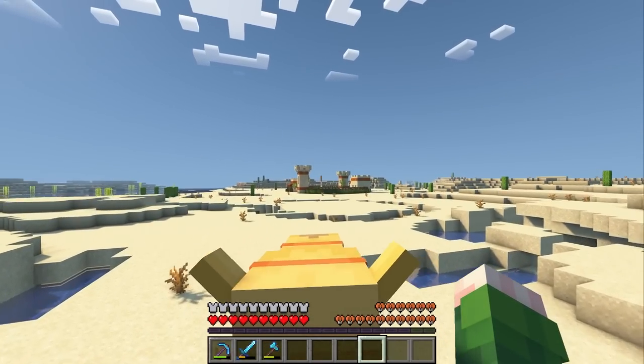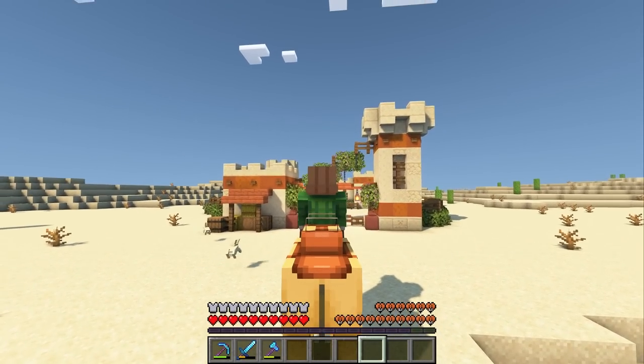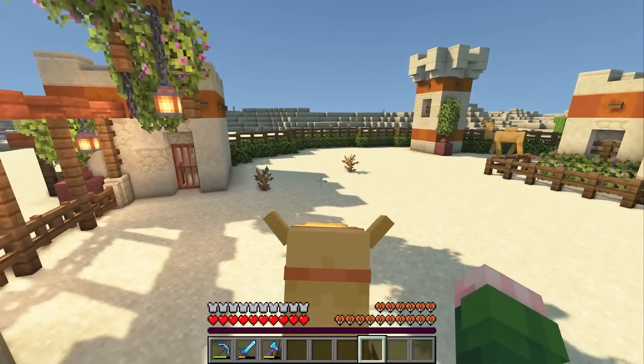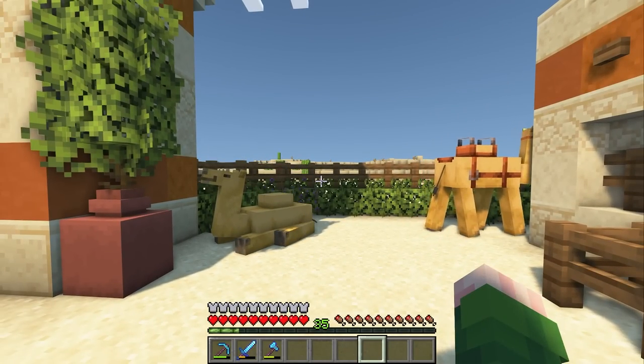Alright buddy, there it is off in the distance. Say hello to your new home. To get in though, we gotta hop this fence like a couple of baddies. Nameless camel, meet other nameless camel.